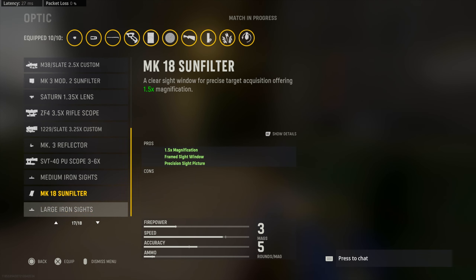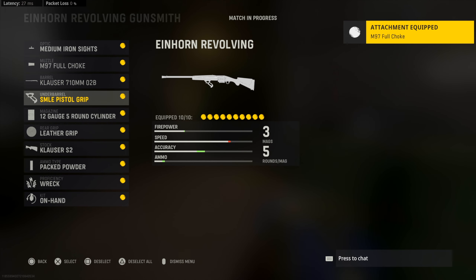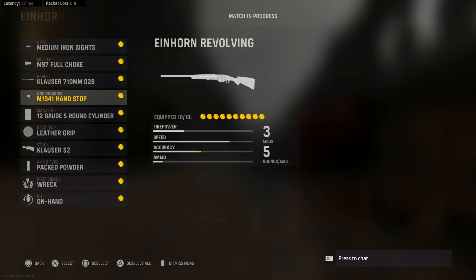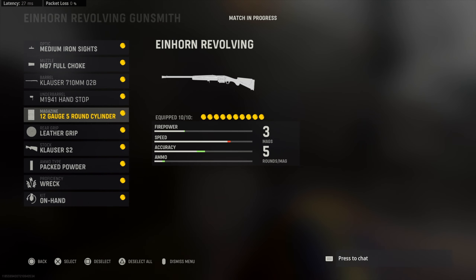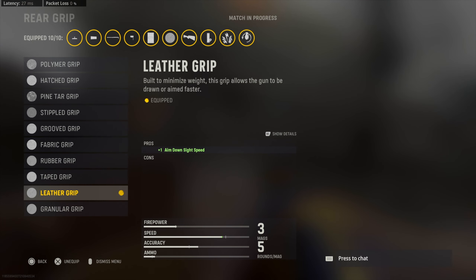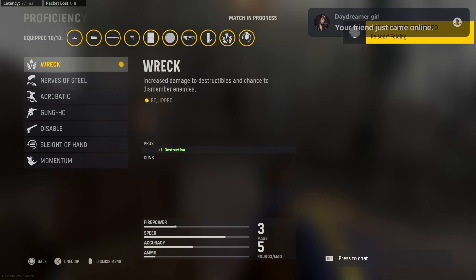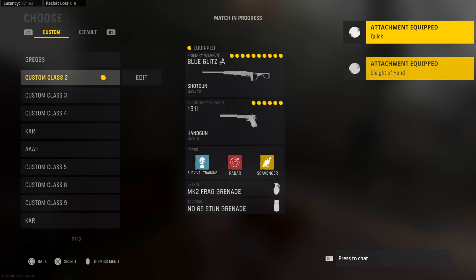I'm gonna take this off and put on the medium iron sights for ADS time. Put on the full choke, of course. You can keep the stock pistol grip but I'm not gonna do that. Keep on that barrel, the 12 gauge, and the pack powder. Put on the fabric grip, the folding stock, and then sleight of hand and quick. And there you go, bro.